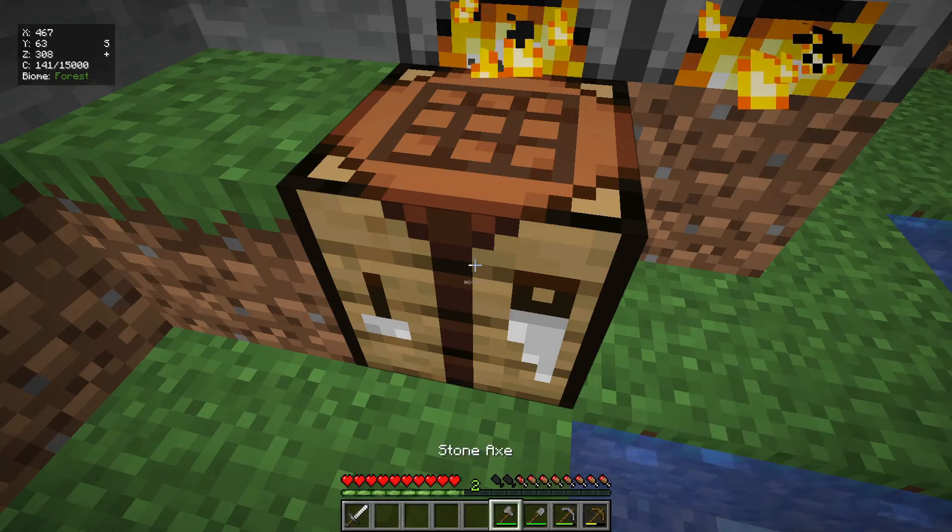That sounds interesting. Let's test it out. If I hit this cow... what the heck just happened to that cow? Why is it glowing? It is invisible, and it has glowing and invisibility effect. So that is all the sword does - it gives invisibility and glowing to the mob that I hit. That's kind of trash, I'm not gonna lie.